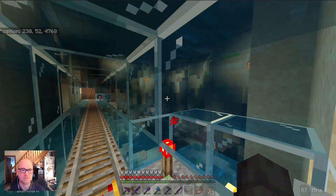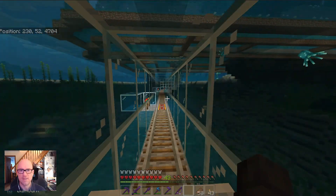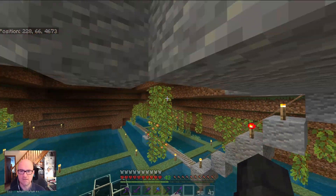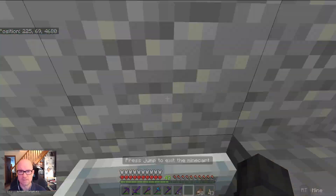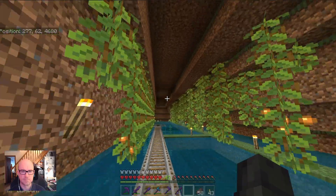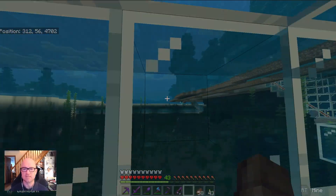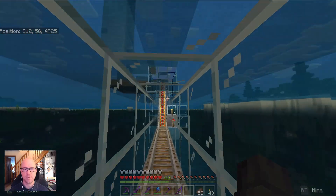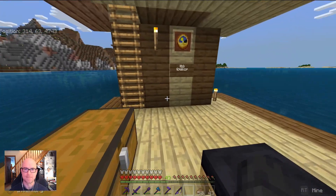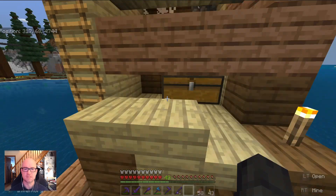Here we are underneath the island — we can just about see the sides of the island. We're heading underneath the fake islands. That over there might be called New Holland, I think I decided. We're heading to the mob spawner, and this railway eventually heads down again under the sea and pops up at the mob spawner. I did enjoy making the mob spawner.